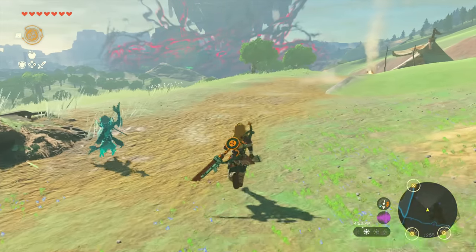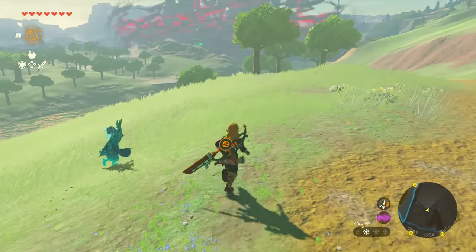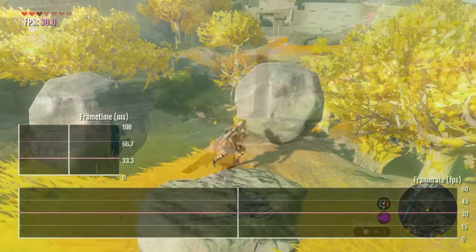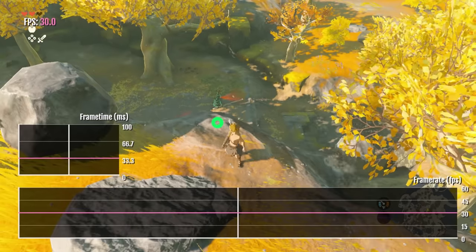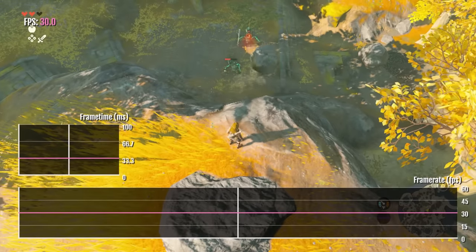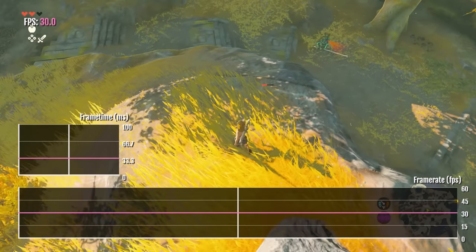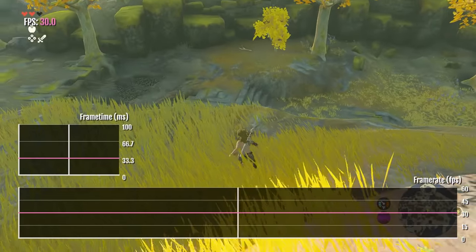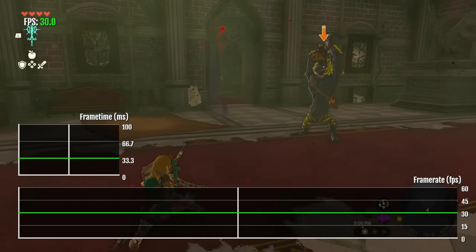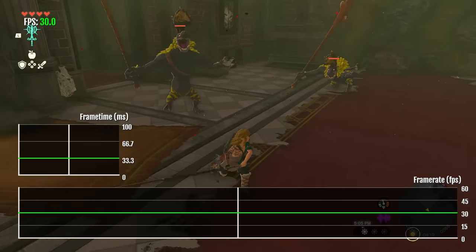Initially when you start playing the game and run around the world of the Great Sky Island and Hyrule, the frame rate appears very smooth and runs at around 30 frames per second for the majority of gameplay. When you're running around in Hyrule you're going to be getting a locked 30fps about 95% of the time, but there are occasions where the game drops its frames temporarily and then corrects itself — something Digital Foundry discussed in their tech analysis.